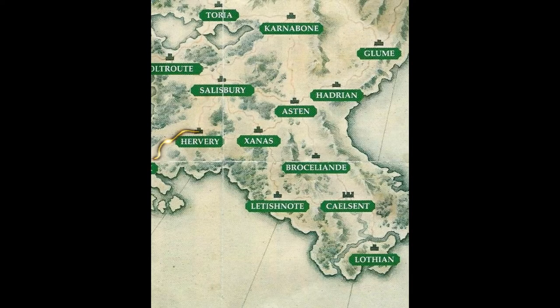Let's get into a castle breakdown here. First and foremost, I attacked from Banach over to Hervery with my other team from Kai. Then I attacked up to Salisbury. Then I took my Old Troot team that was defending, put them on Hervery. And then I attacked from Salisbury up to Carnaboon.